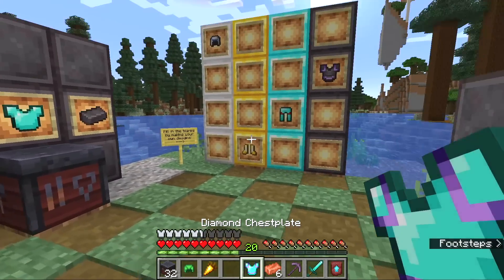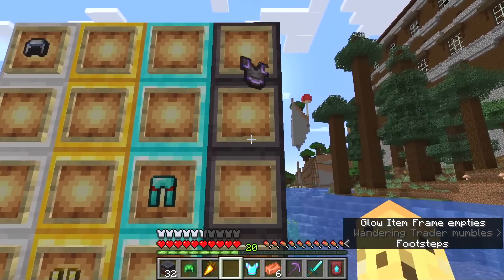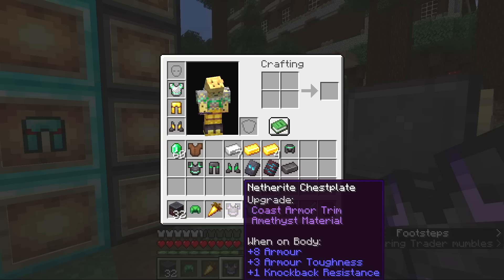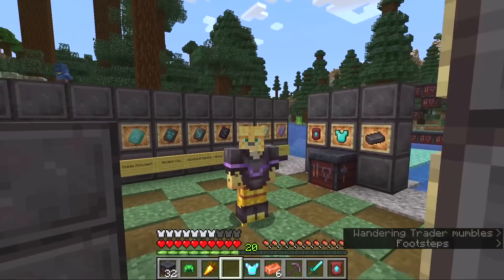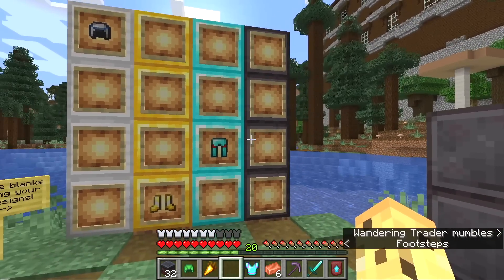There are a bunch of new options available. Here are some of my editor's favorites. This is a netherite chestplate trimmed using the coast armor trim and amethyst. So instead of looking like a kind of mess, it looks like this - isn't that so much nicer? You can really make some great combinations here, as well as the ugly ones, which I think is a lot of fun.